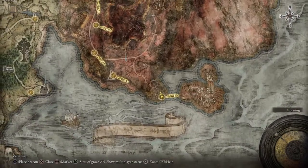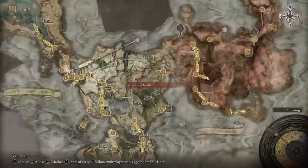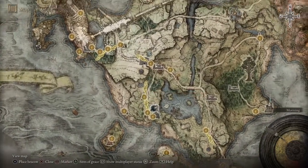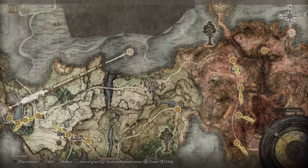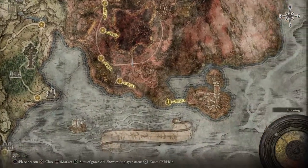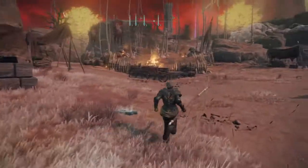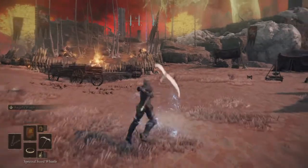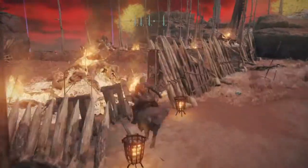On the map, right down here is the Passable Great Bridge. This is where you start the game — you want to travel around the right side, up through here, all the way down until you get to this spot.